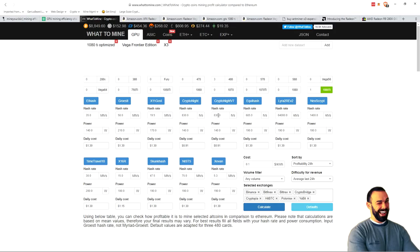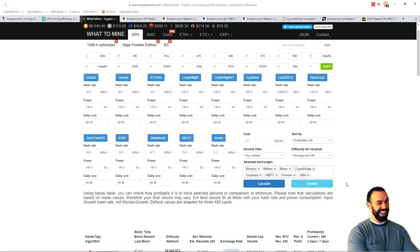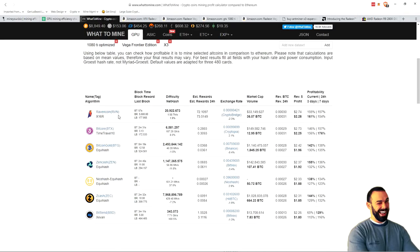NVIDIA, as you know, is not super well optimized for the Kryptonite algorithm, including the latest version, Kryptonite V7, which is what Monero uses now. So let's hit calculate and figure out on an NVIDIA card — the current top of the line — what the best possible scenario is. And it looks like top of the list is Ravencoin.